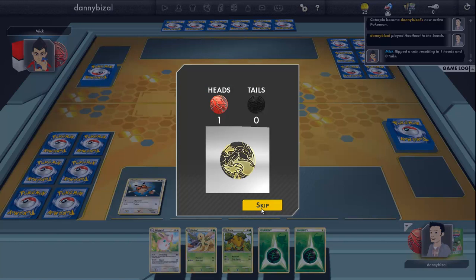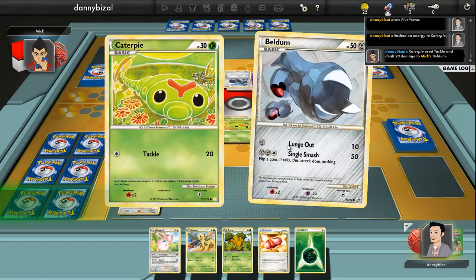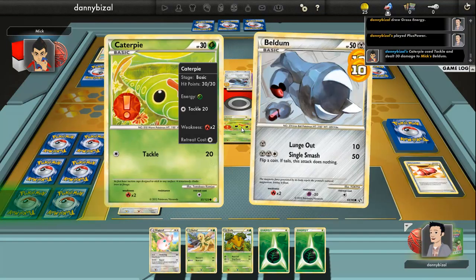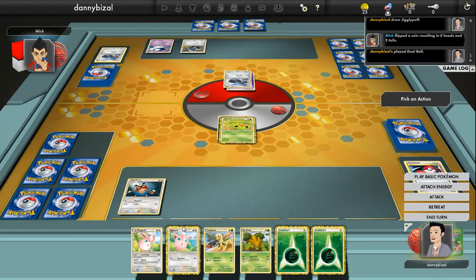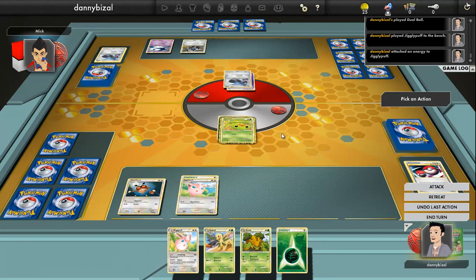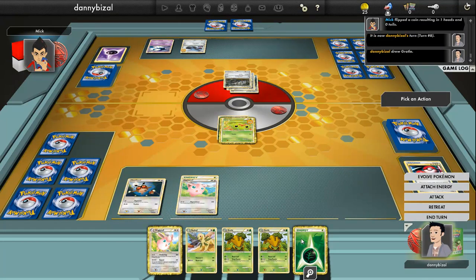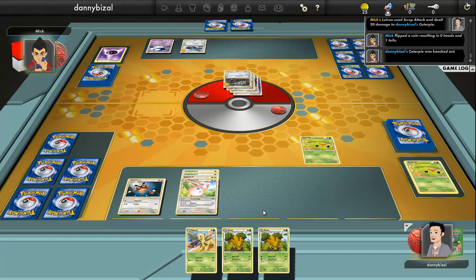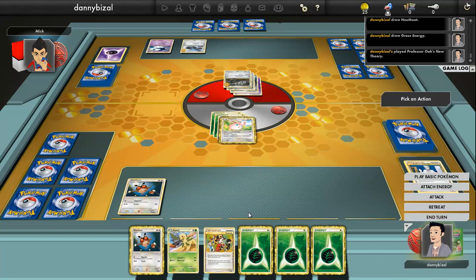So again I open up with a Caterpie, 20 damage. What should I do? I can kill it with my plus power, which I think I will do. Hopefully draw into a decent prize card - Dual Ball, Dual Ball is fine. I get a Jigglypuff, I'm just going to whack an energy on it. So my Caterpie is just going to die. Professor Oak still doesn't give me anything.